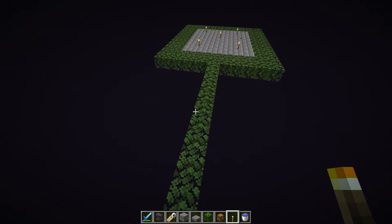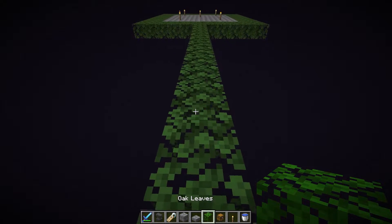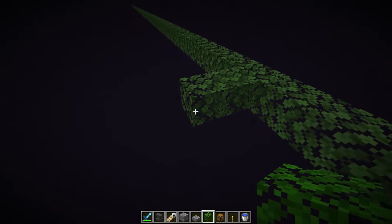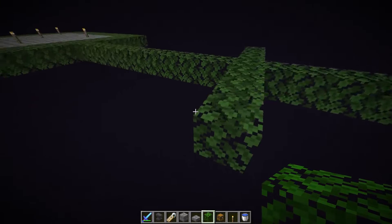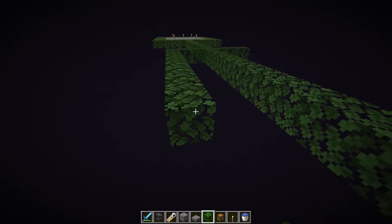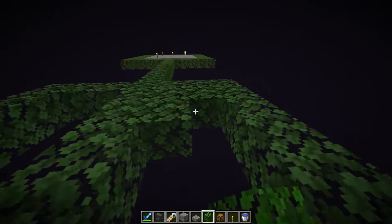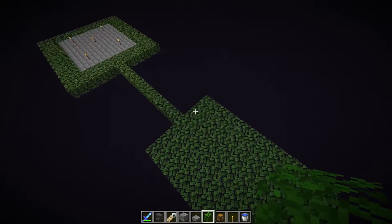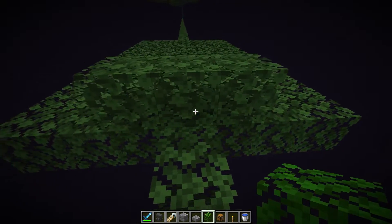So we are done with the Endermen spawning area. Now we are going to make the trap area for Endermen. Just go about 10 blocks away from the place we created and put 3 blocks on each side — the length will be 11 blocks. Don't forget to fill the inside.